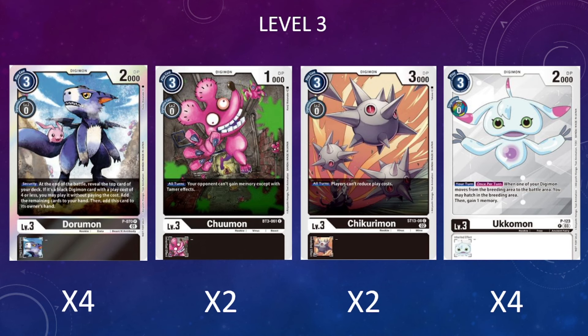The last rookie to round out the lineup is four copies of the promo Ukamon. As stated with the eggs, we're not really trying to Digivolve, so Ukamon rewards us for utilizing our rookies more aggressively to cycle through our raising area as efficiently as possible. It also provides extra tempo because when one of our Digimon moves from the raising or breeding area to the battle area, we hatch an egg and gain a memory. This works with itself, setting up our next rookie right away.